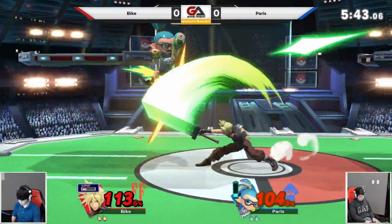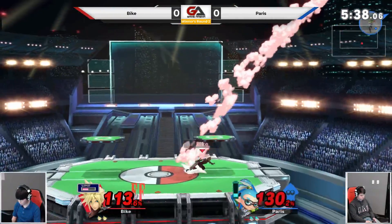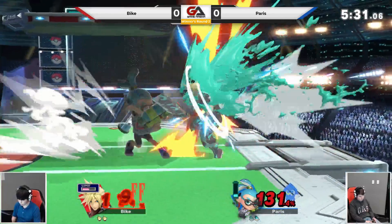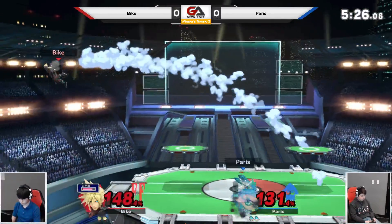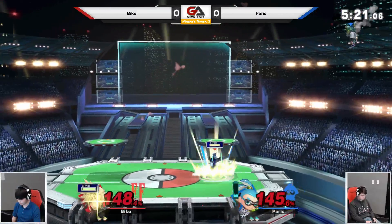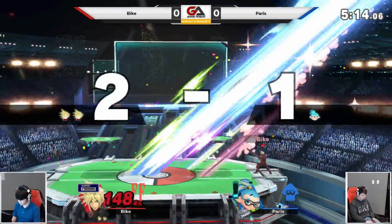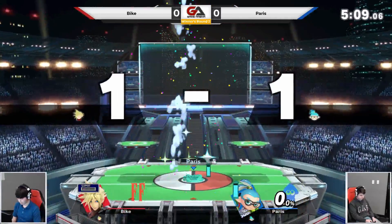Things are relatively even. Caught in that cross slash — not taking it. Very even still. Edge guard opportunity — no, going to wait for Paris to get back on. Try to land with a fair. Got the grab. Up air — up air is very powerful. If he lands another one of those at that height he's definitely going to take that stock. Almost died from the dash attack. Got limit on board — it's just above the hitbox. I feel like he's rushing those limits a bit too much.